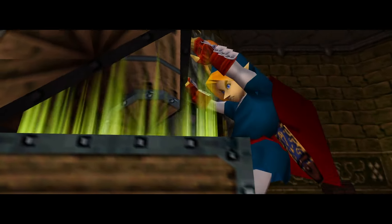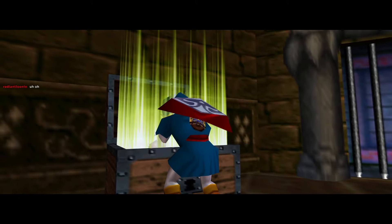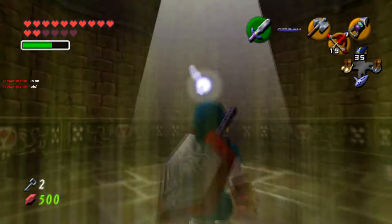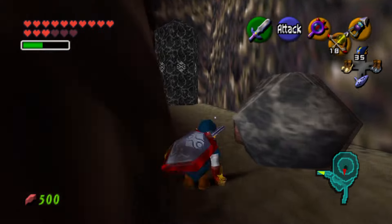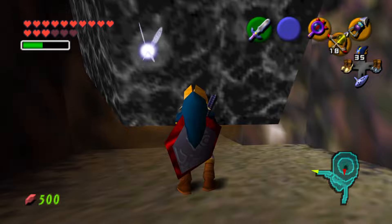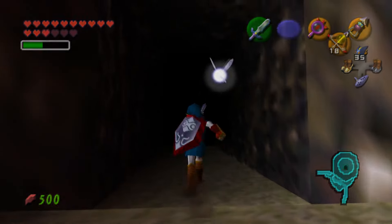The Golden Gauntlets are one of the most iconic gear upgrades in Ocarina of Time. Its extremely cool effect on the obelisk — that we can now throw around like nothing — really put into perspective how far we have come from the Goron bracelet. However, when Link receives this new piece of gear, it's almost as if he's hypnotized to instantly neglect his responsibility to save Hyrule by running outside and testing it out on the first rocky surface.